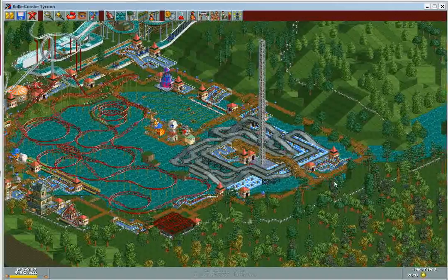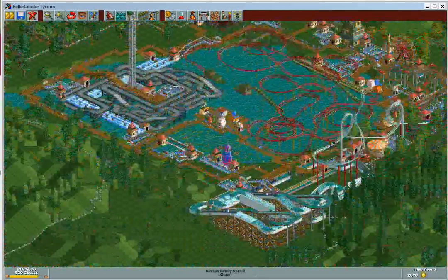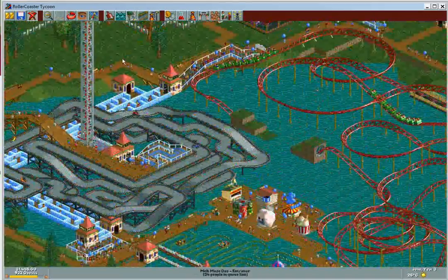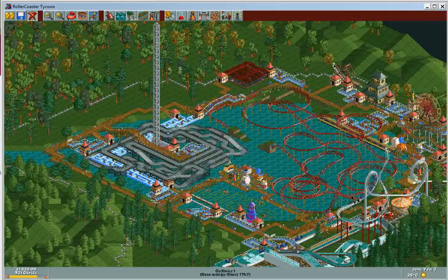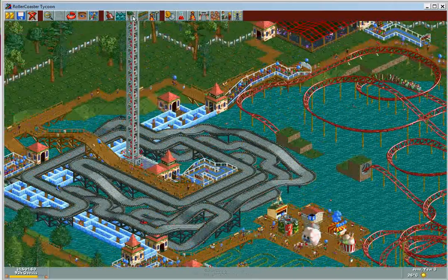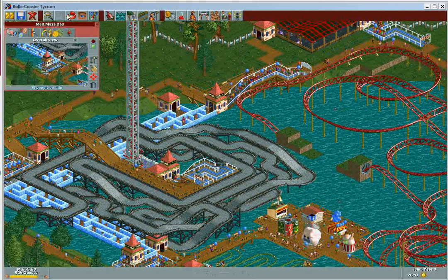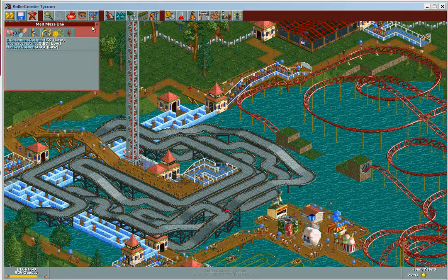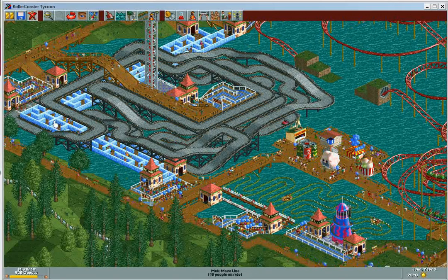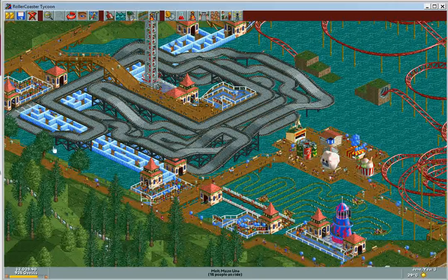Okay, welcome to Year 3. I made it on time this time. Like I said in a previous video, I like to multitask while I play this game — I was doing a little bit of writing. Anyway, I have built the maze transportation. Not that great, but a lot of people seem to enjoy it. It's Melt Maze Dos and Melt Maze Uno — it's pretty much just a straight line with a little bit of turns here and there. And if they can't find the exit, they need to die — they fail as people.